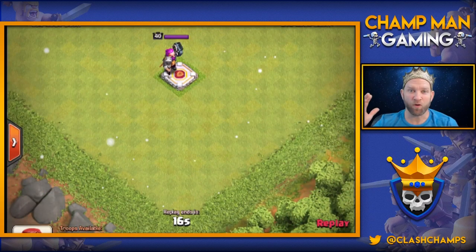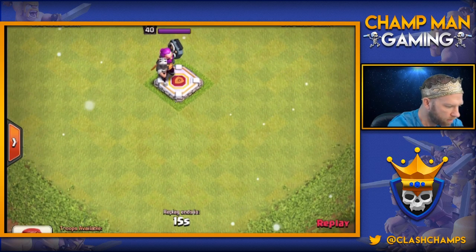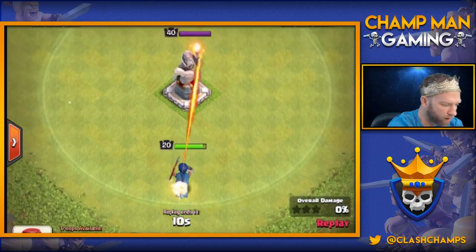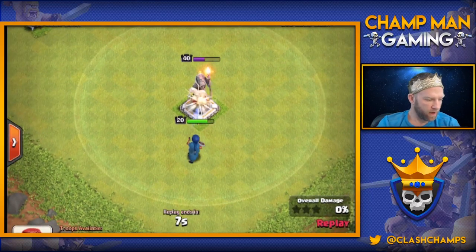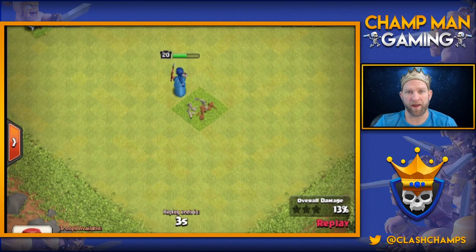Next up we have the Grand Warden versus the Champ. Pay special attention to the Grand Warden — watch him closely because there's going to be a target sign right on him. The reason is that he actually turns into a statue and becomes a defensive building in a sense. We drop her in the corner, and sure enough she targets the Grand Warden. Her range is small so she gets in closer, and she easily takes him down.